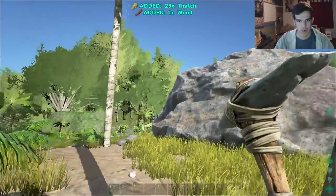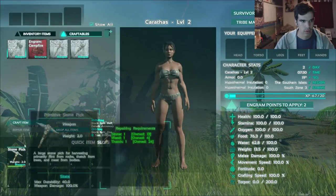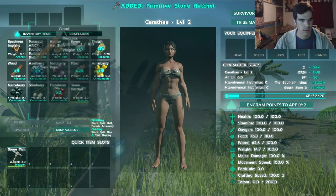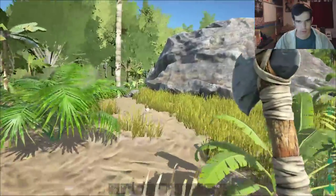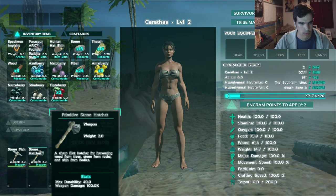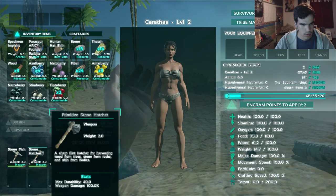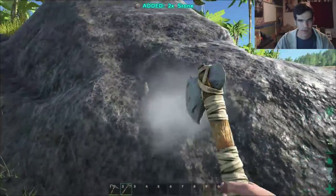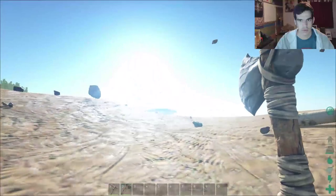I'm just gonna go ahead and take all the thatch. There's a flint. Craft my stone hatchet. Boom, stone hatchet — nice. A stone flint hatchet is for harvesting wood from trees, stone from rocks, and skin from bodies. So if I want stone from rocks, I use this and I get more stone. If I use the other one, I get more thatch. That makes more sense. Either this place has really low gravity or I'm super strong.